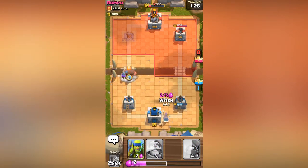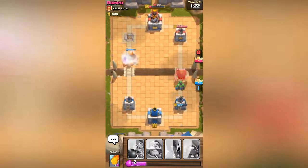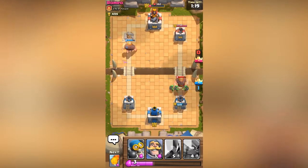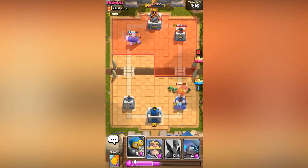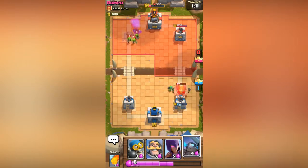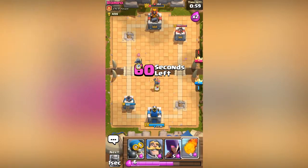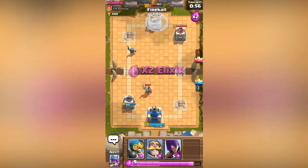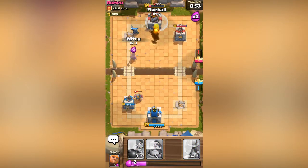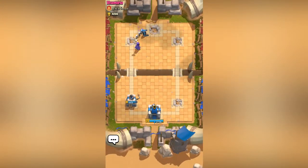Drop a giant here and drop some spear goblins — spirit goblins right here, so they're gonna start pushing over there. His spirit goblins took out my giant. Let's go ahead and drop a mini pekka and drop a fireball, then go ahead and drop a witch.